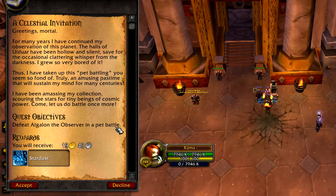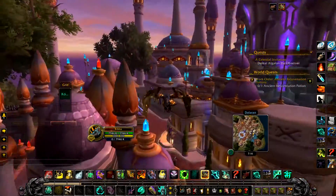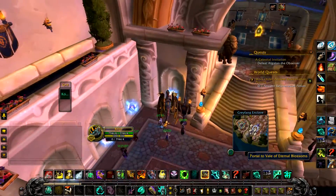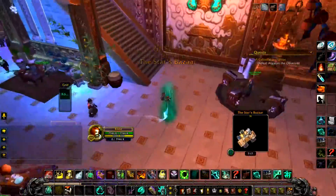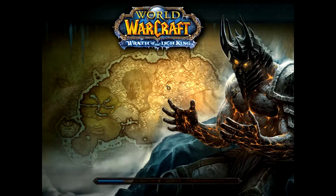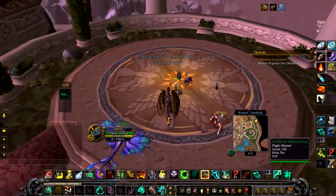You need to head to Old Dalaran — the quickest way there is to get a mage to portal you there. However, if you don't have that available, go to the new Dalaran, head to the portal section and take the portal to the Vale of Eternal Blossoms. Here you will land at your faction's shrine — head to the portal room and take the portal to Dalaran, then take the flight path to Ulduar. If you don't have it, you'll have to fly there manually.